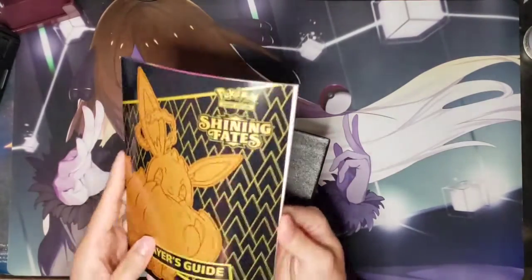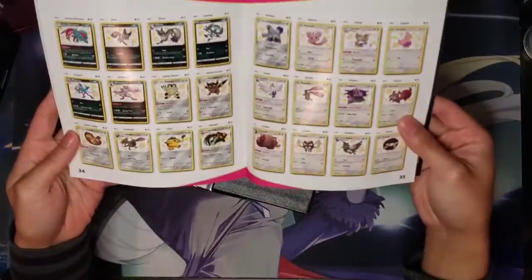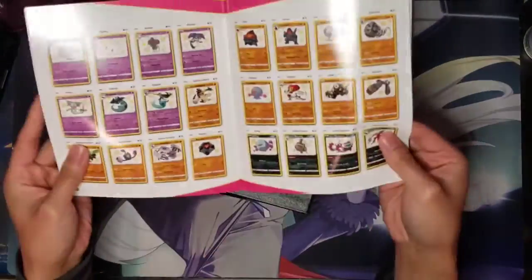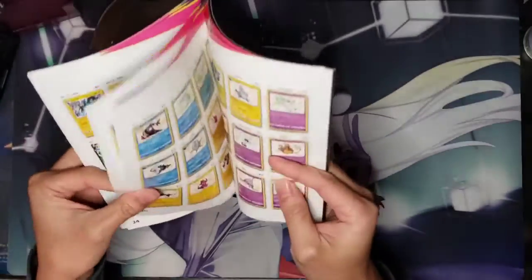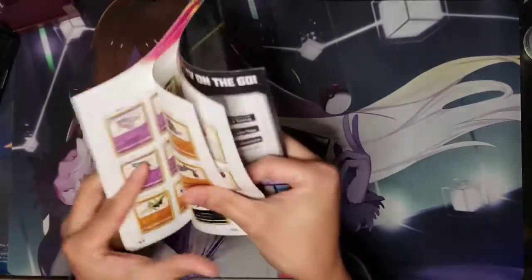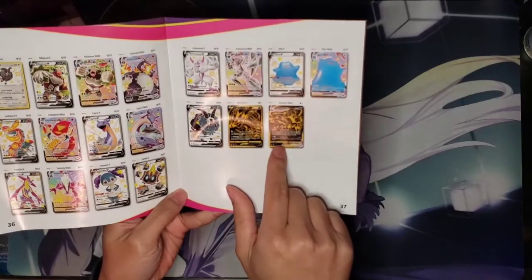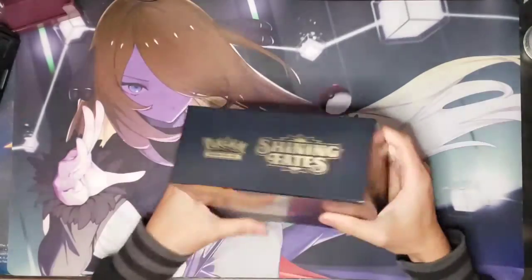You got your book that has all the cards you can get in there — some battle strategies and the whole shiny collection. We have quite a few chases in here. There are a lot of baby shinies in this set, some of the trainers, and the hidden chases: your gold cards, your shinies, and the big boy chase right there — the Charizard.